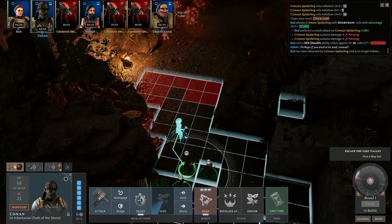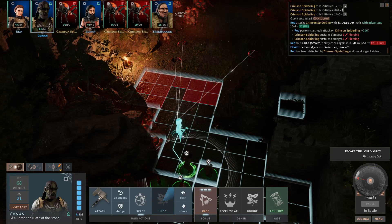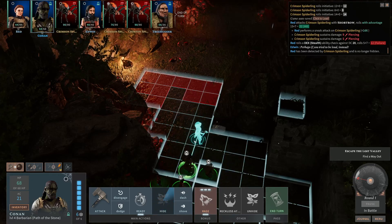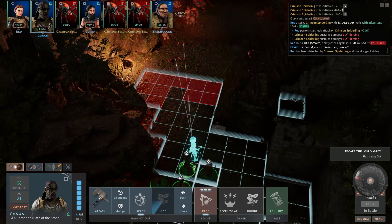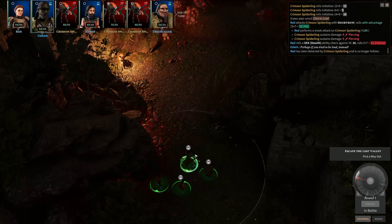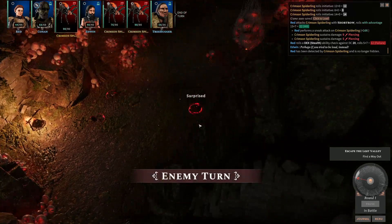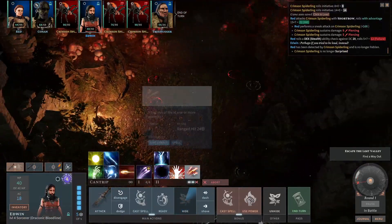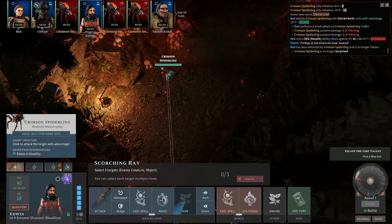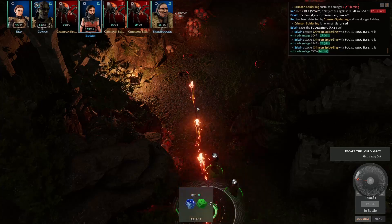This narrow entrance here, I think, is gonna be useful. I think I'm gonna make use of Mr. Druid's Spike Growth. I'll put Conan over here. We're gonna ready up a melee attack. Edwin, you can just shoot somebody. Go for that guy — you have advantage.